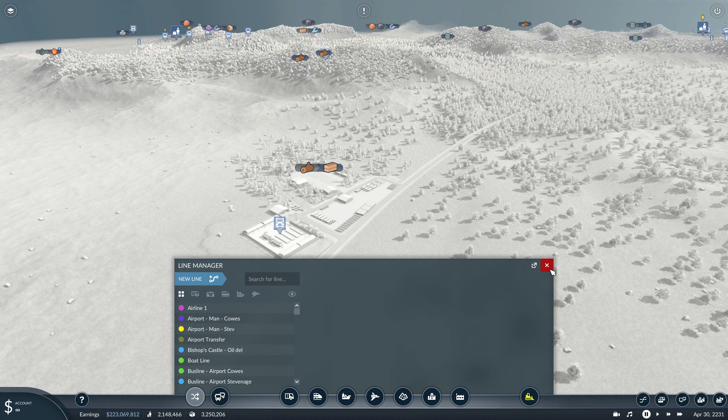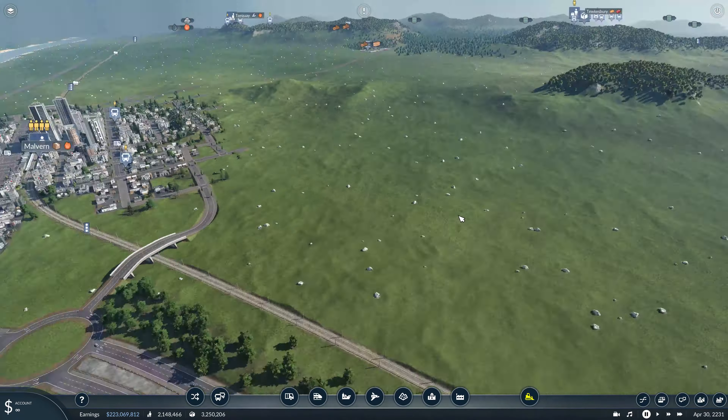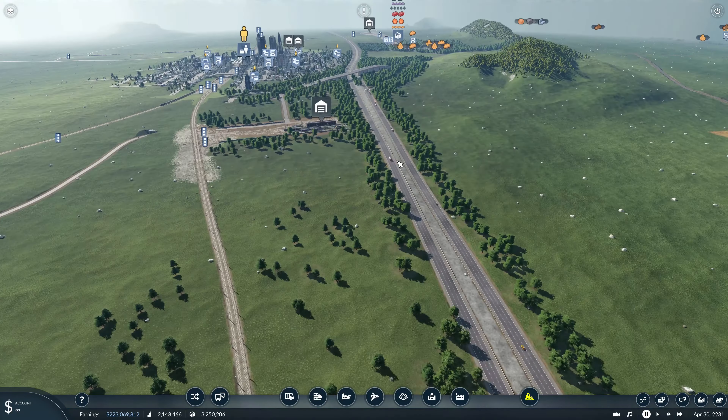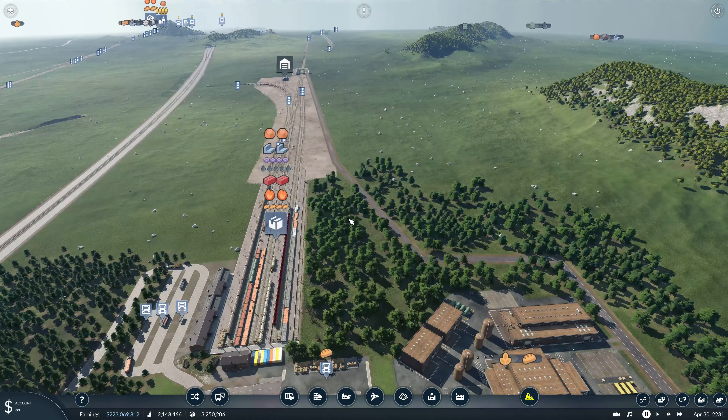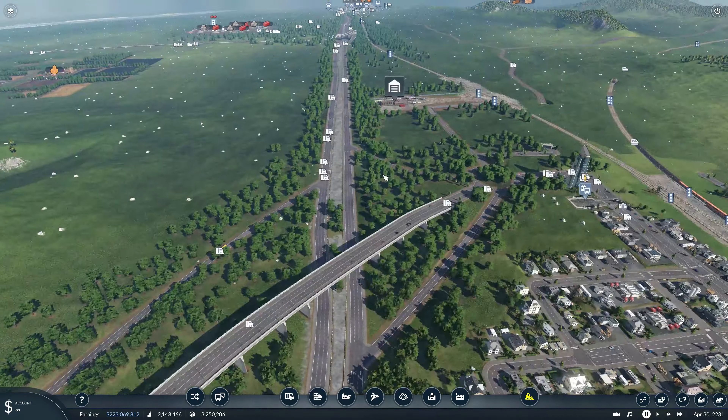Welcome back to Transport Fever. I'm Tech Hench and in today's episode we're going to carry on from last episode and add a couple of lines to the plank factory that we created, join everything up to make sure it's working correctly. I'm also going to build a hotel at the motorway services, and finally I'm going to start building a new town.